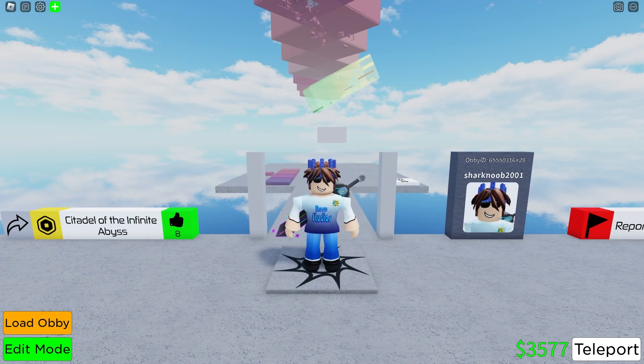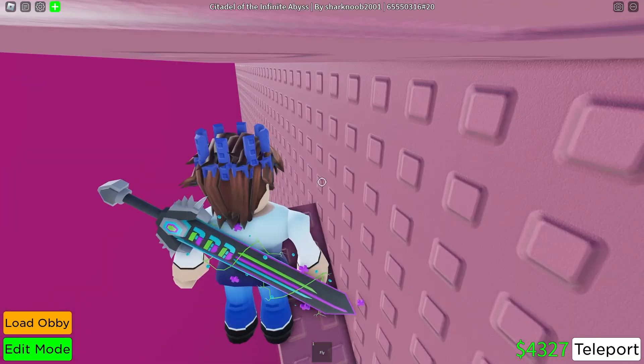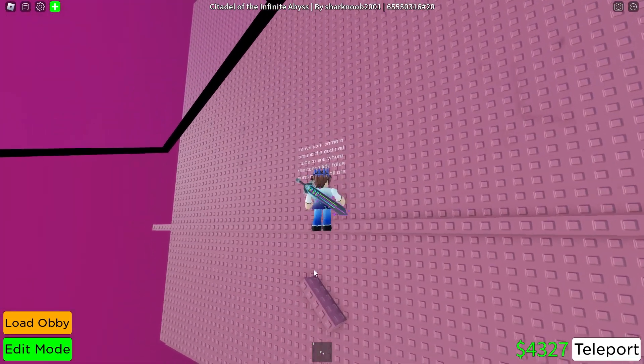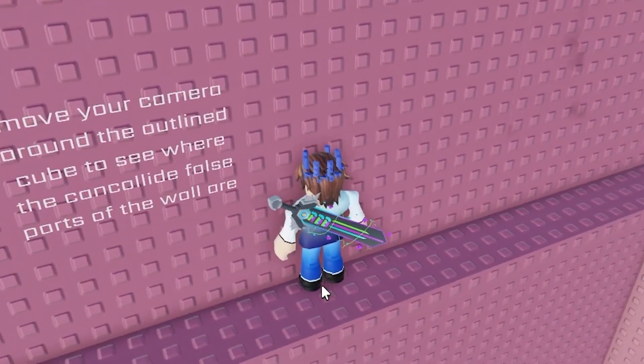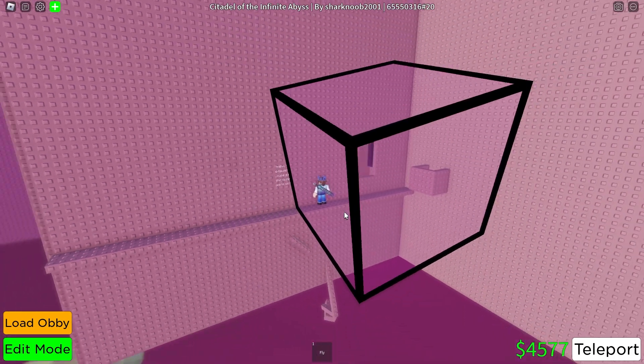Floors 6.5 through 7 of Citadel of the Infinite Abyss are now done. Here's the upside if you want to come play this. When you finish the previous outside section right before this floor, you have to do this head hitter thing off of the lowest part, so it's the most consistent. Move your camera around the outline cube to see where the can-collide false parts of the wall are.